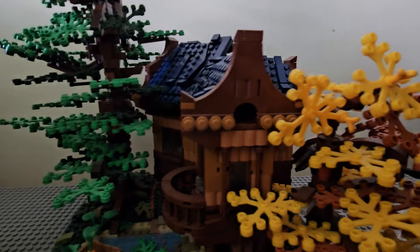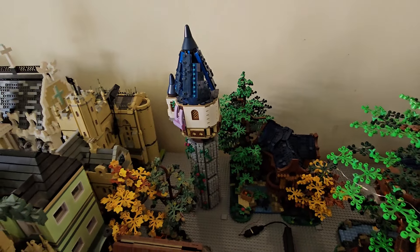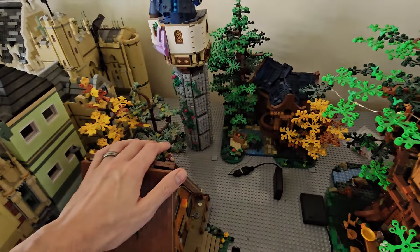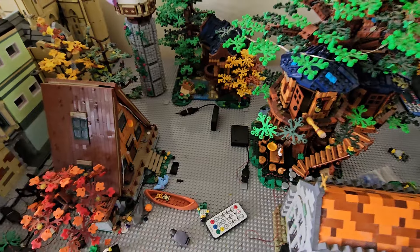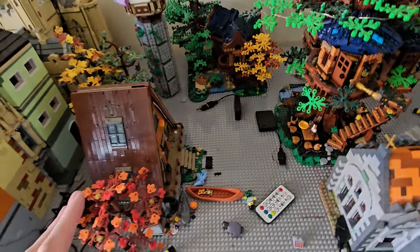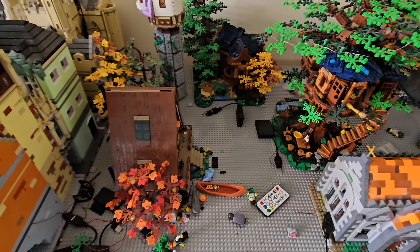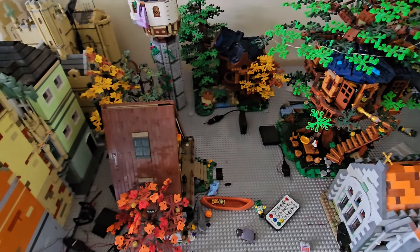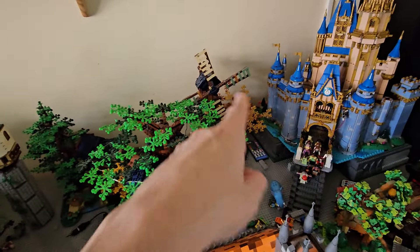We've got the Rapunzel tower still in the same place — that's going to be moved more toward the center. We've got the A-frame cabin where it is, and I'm not sure whether I'll change the location or leave it there. We'll make some decisions on that. Anyone in the comments, let us know what you think about the locations, bearing in mind there is going to be a river or little stream coming through the green area.